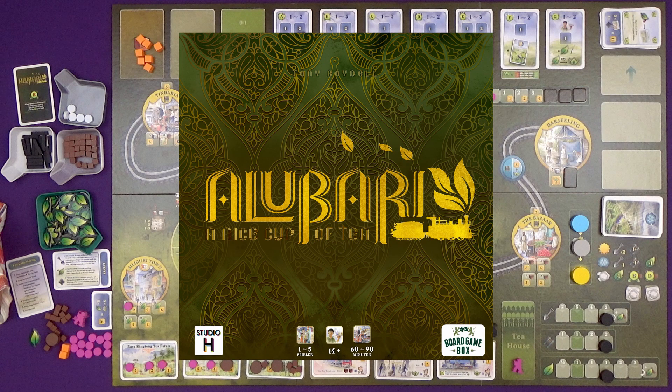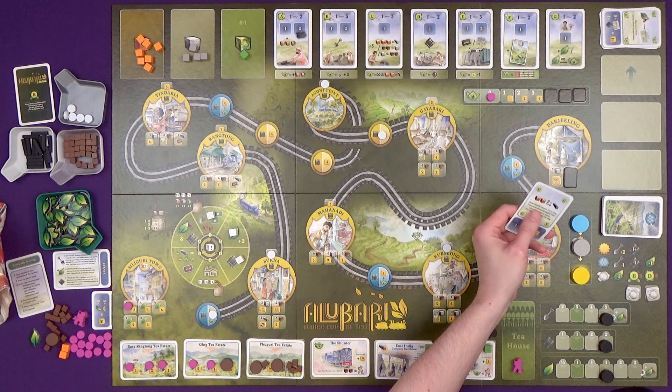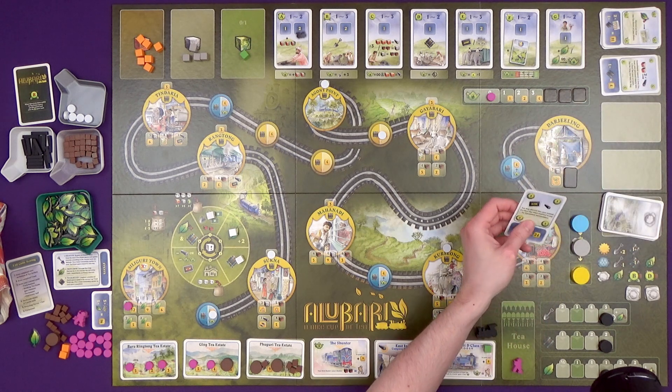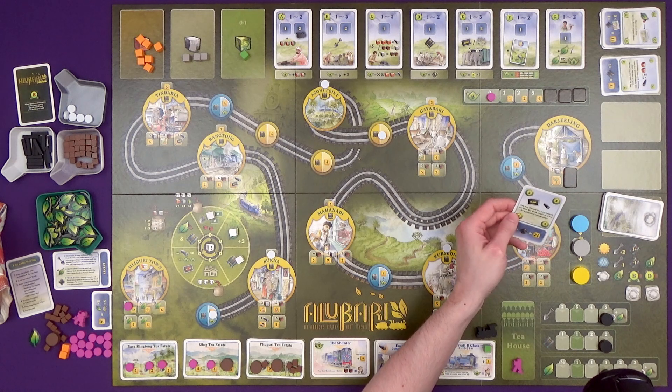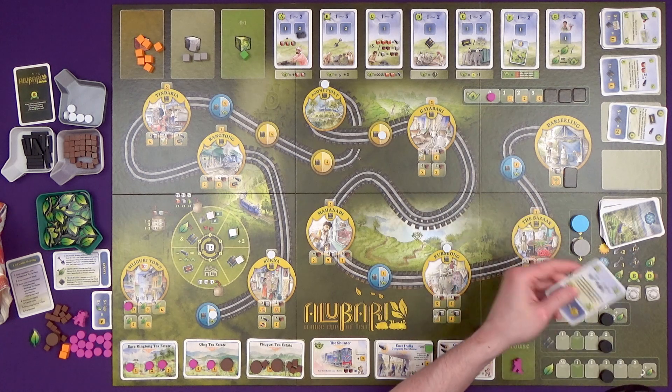Hi everyone, welcome back to Alibari. It's time to release the playthrough from its freeze frame prison and get into part two. Refreshing the cards, we can immediately do some iron to steel conversions, discard this instead of a steel bar for maintenance, and track pieces for 24 points.